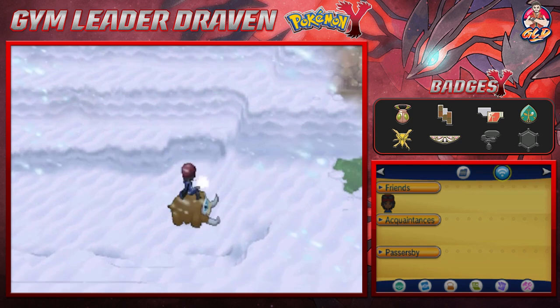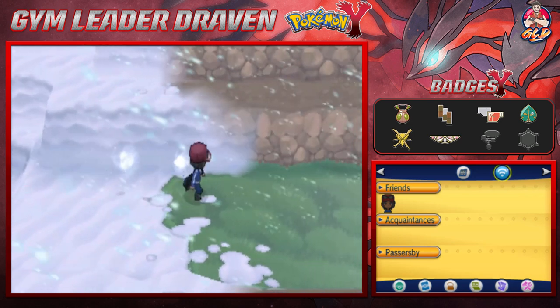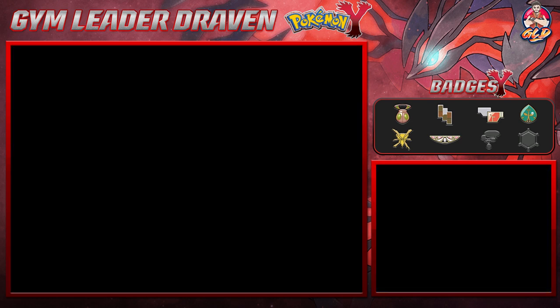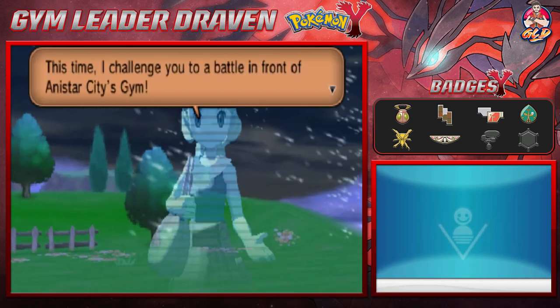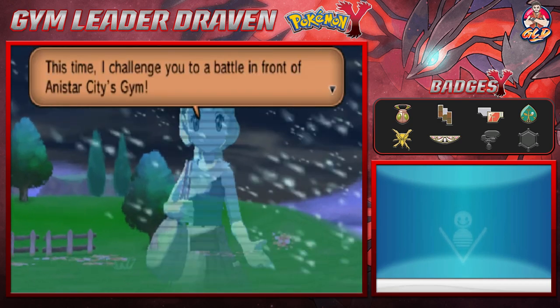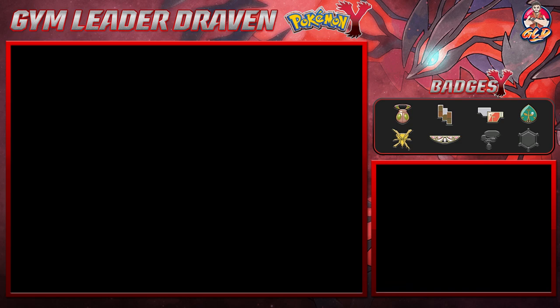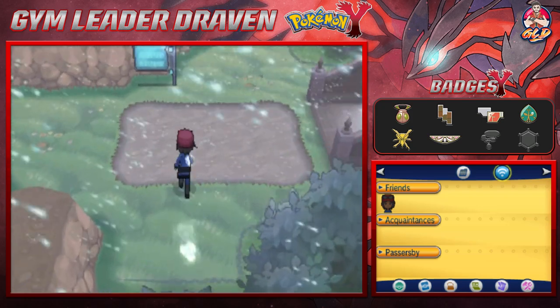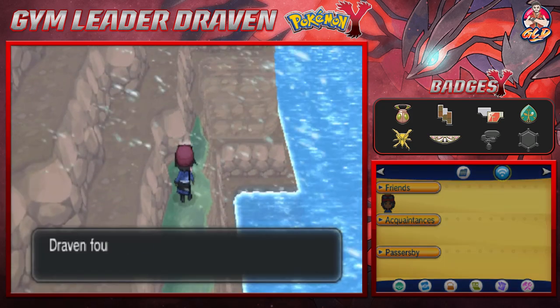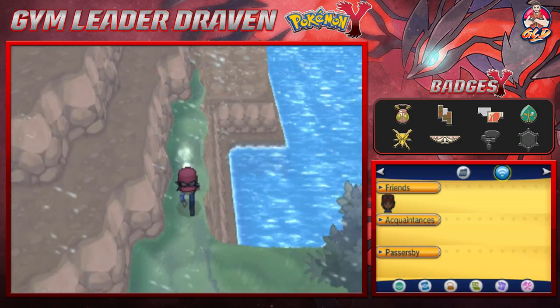Mamoswine knows when not to go near grass. We have no repels active and we're crossing into the next portion. We get a Holo Clip message: 'Hello there, Raven — this time I challenge you to a battle in front of the Anistar City gym. Prepare yourself!' She is gorgeous, especially in the anime — they did a great job with character building. Before we do anything, we found a Rare Candy — that'll help us out in the long run.